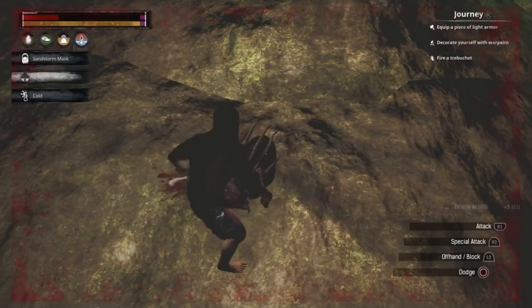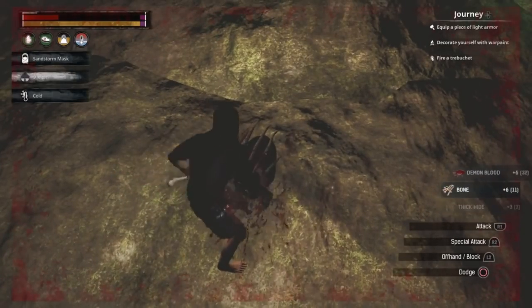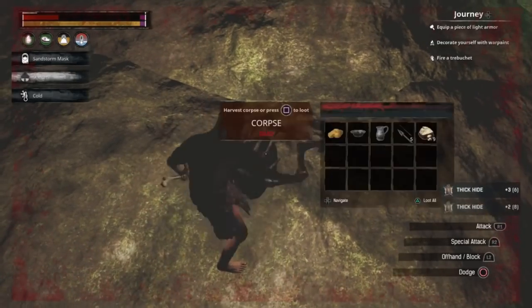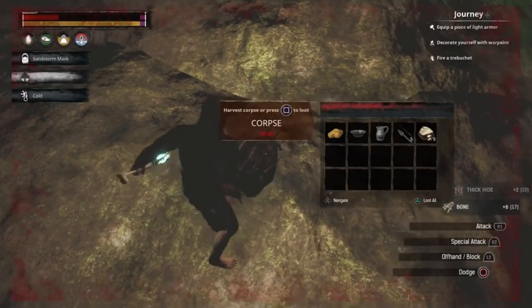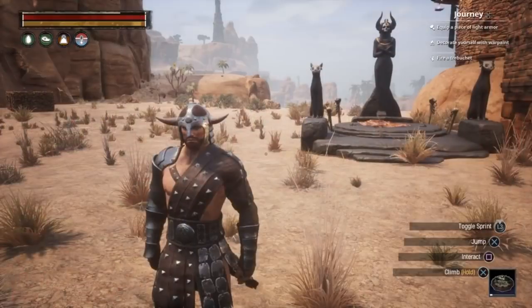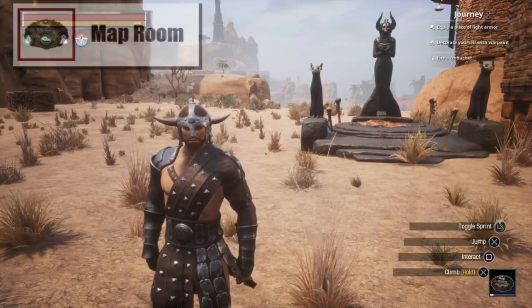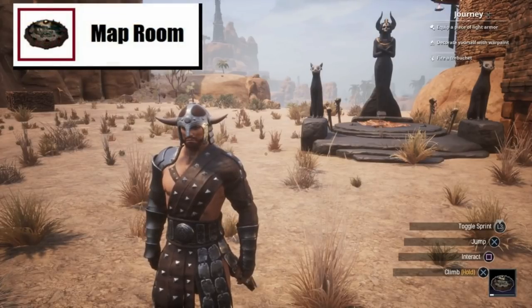Thankfully he still lootable body — I was worried he would just disappear under the mesh again. To get the Diadem of the Giant Kings, make sure to harvest his corpse. The item will drop along with a nice amount of demon blood for making the map room. Let's head back to our base and begin crafting the map room. Once complete, it will make travelling over the map much easier via the obelisks. Let's review the materials that are required.